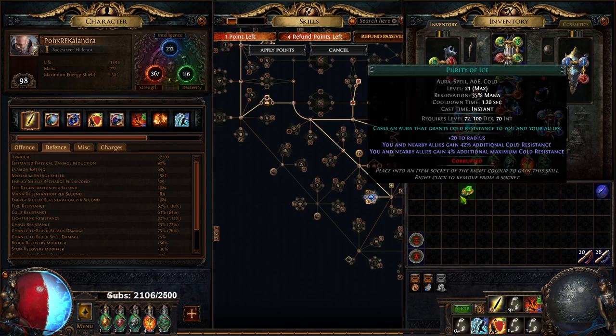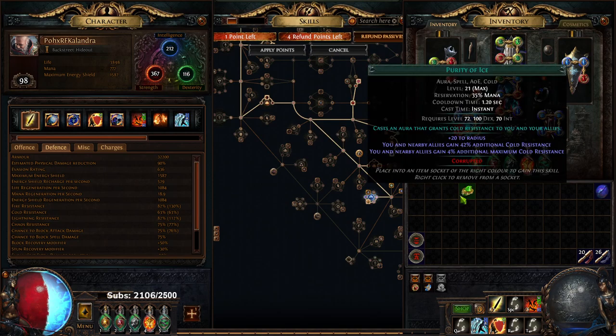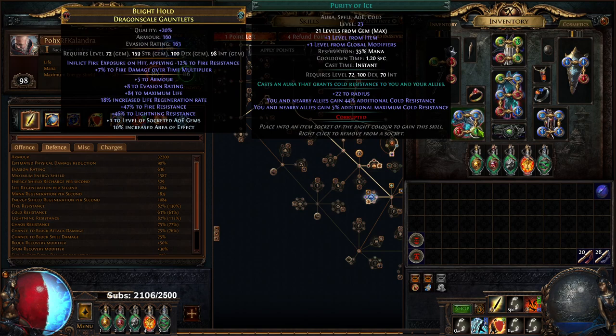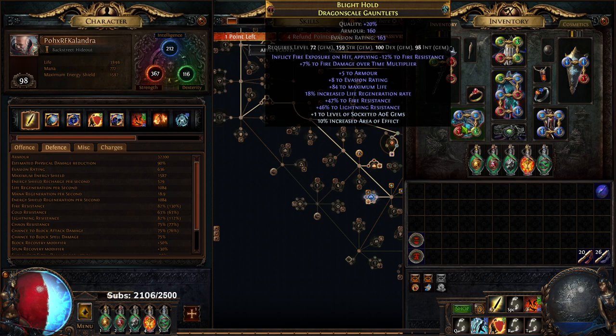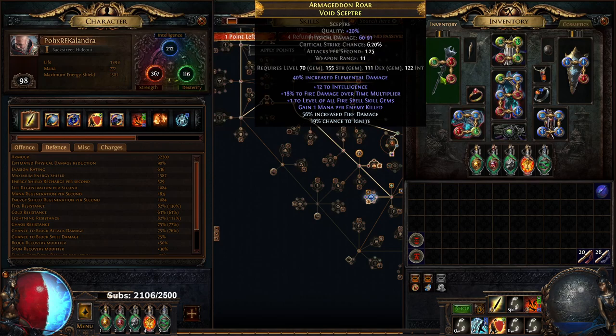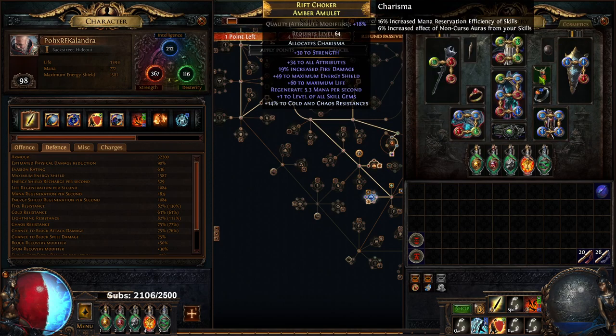You'll notice if I take the purity out of my gloves, it only says you and nearby allies gain four. With it at 23, it gains plus one. The way I'm acquiring that is: plus one level of socketed AoE gems in my gloves, a level 21 purity, and either plus one all spell skills on your weapon or plus one all spell skills on your amulet. Of course, both will work just fine.